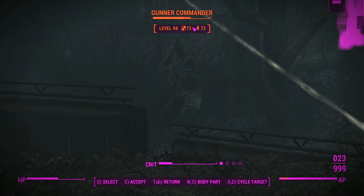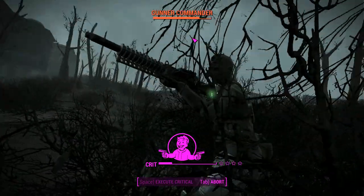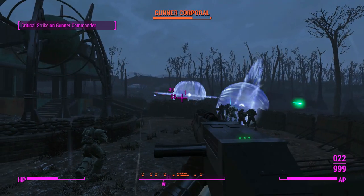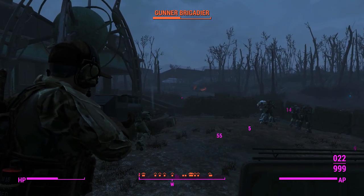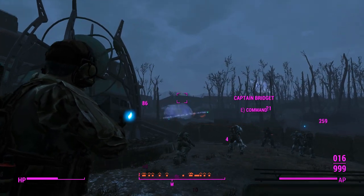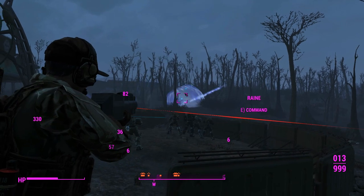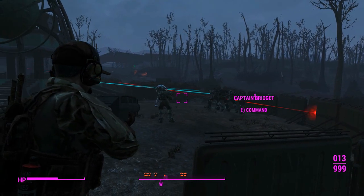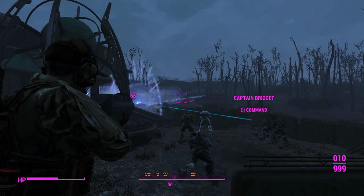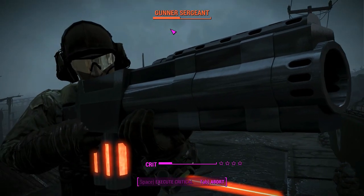That person is definitely dead. That one was blown so far up that VATS decided not to target them. We'll quickly pop a crit — that's actually a good target because she's got a Creation Club weapon that knocks down her mate next to her. We'll put some more plasma cells over here. Someone's breaking their power armor too — that's very expensive to replace.